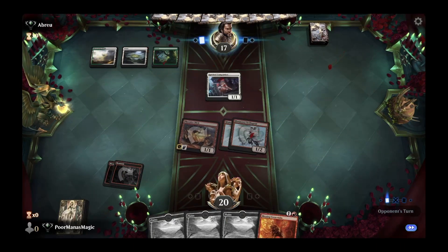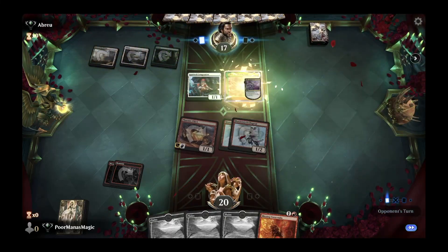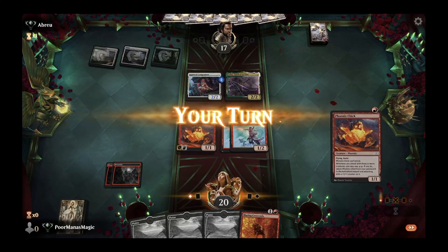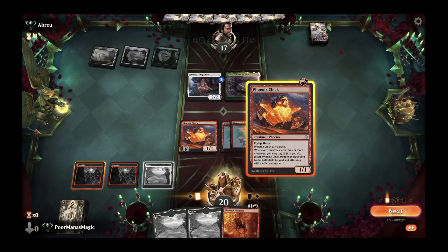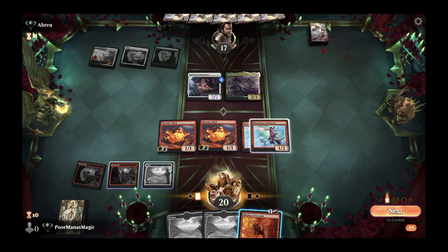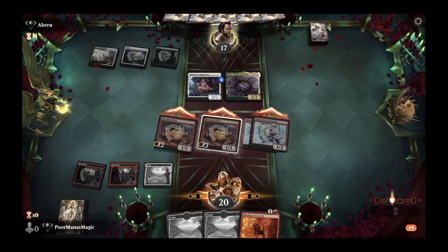They play a Calyx — I think we're in a pretty good spot because they'll assume we can't deal with it. They put their enchantment on Spirited Companion rather than the Calyx, which is interesting. Another Phoenix Chick comes off the top — we are just guns blazing right now. We push more damage; no Jukai Naturalist means they aren't gaining life anytime soon. We go ahead and push through.